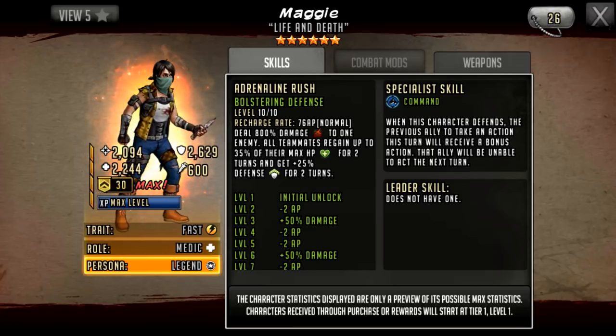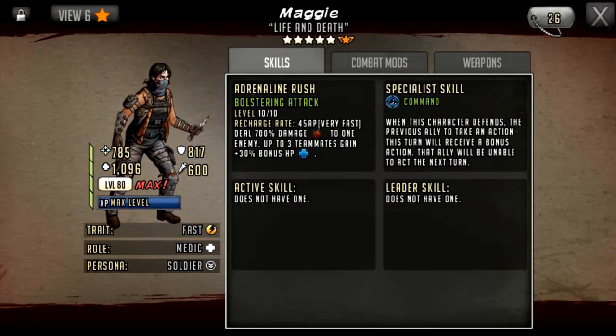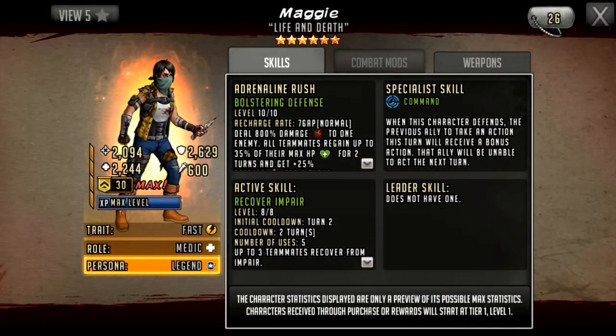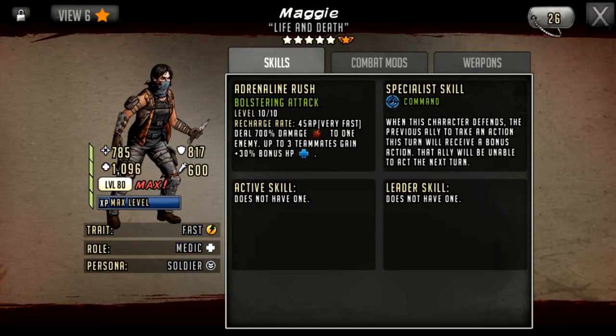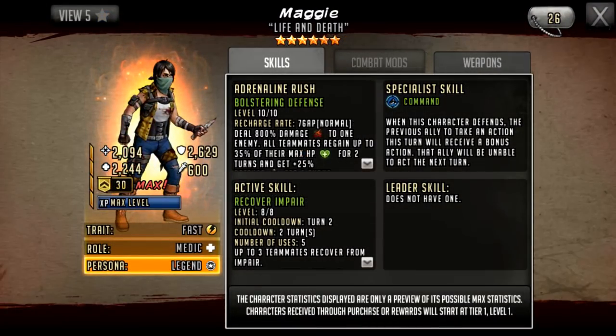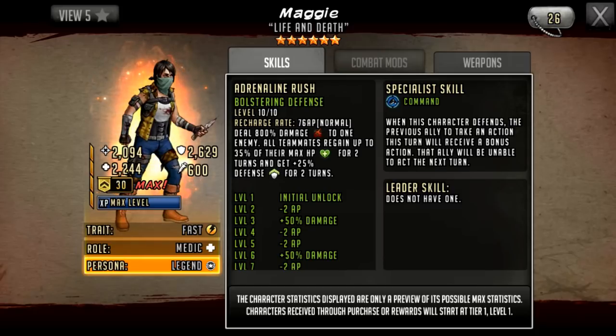She has got a nice buff — it's all teammates instead of three teammates like the five star version. The five star gave bonus HP but this is 35% of max HP, so effectively 70% heal to every teammate, and everybody gets 25% defense. I probably would have preferred an attack buff but the extra defense is an addition, though 25% isn't really much to speak of generally.